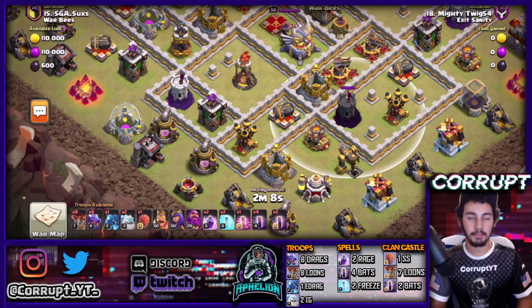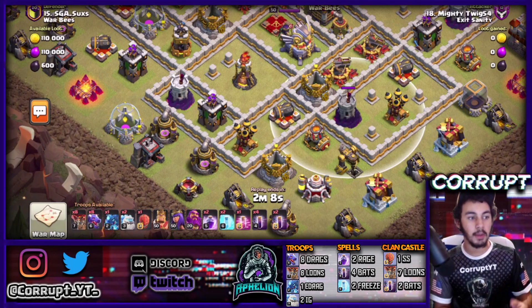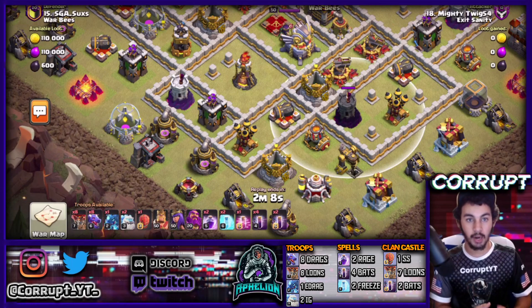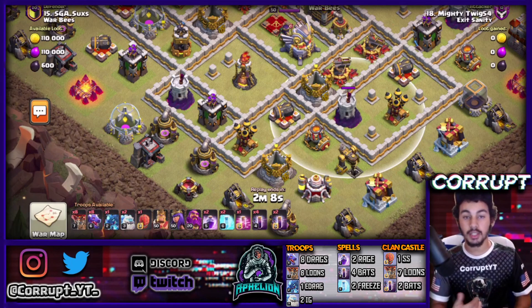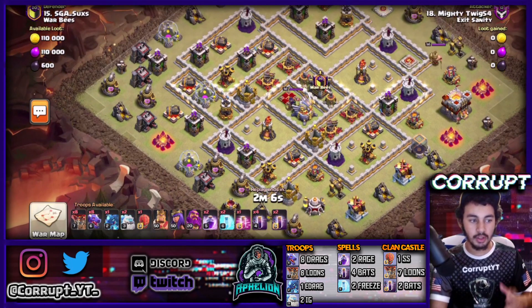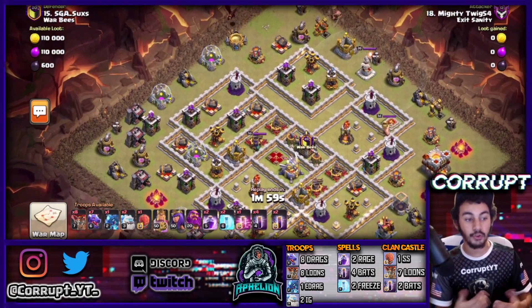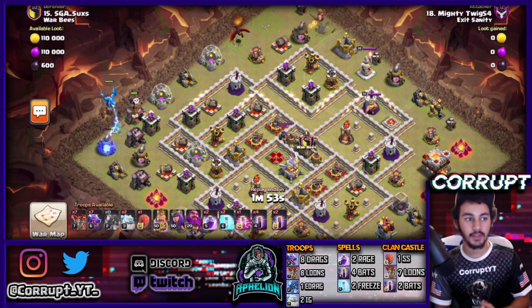The reason ice golems are typically used with bats is they can tank for the wizard towers. They only cost 15 housing space — so it's almost like bringing a golem. Bringing two ice golems can definitely help tank for your bats on wizard towers. Does this mean it's a substitute for using a freeze? No — you'll still need to use a freeze, especially with a bat bomb. But this is an option. You don't always need them, but if you like to use them, it's a great way to get more value from your bats.